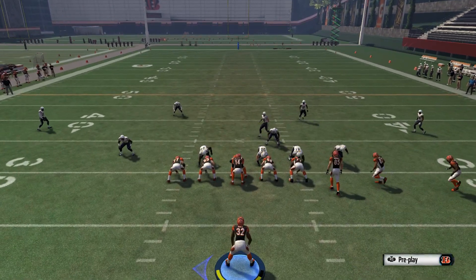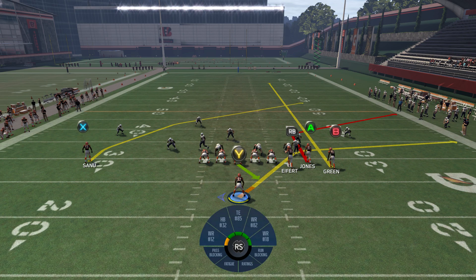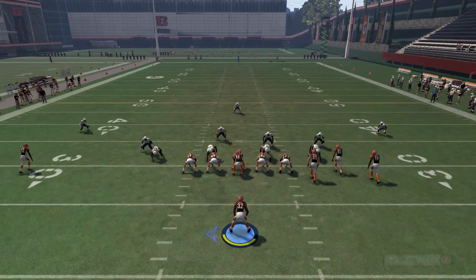As our guys are resetting, we're going to put our B or circle receiver on a hot route. You have to do it while they're shifting positions. If you do it when they're set, it won't let you put them on that hot route. And now, as you can see, we have the exact same PA end around play that was so prevalent in Madden 15.